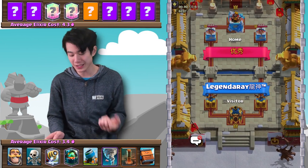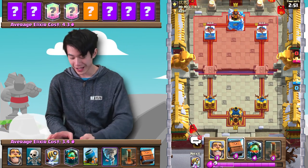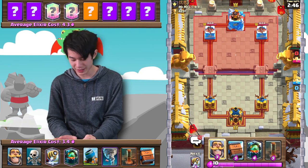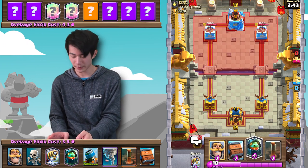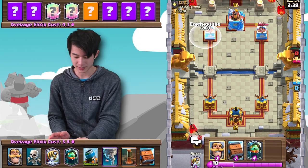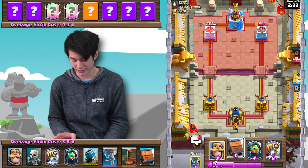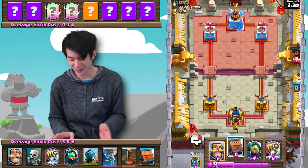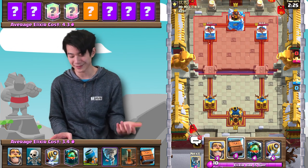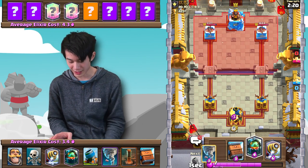Alright, so this match here is going to be against a Chinese player from a Chinese clan. Best of luck. Starting off, not exactly the best starting hand — I'd like to have the Mortar in here. The opponent is also waiting a little bit, which makes me think it's probably not some sort of siege deck, which makes me a little bit more comfortable just cycling an Earthquake here right off the bat. It's only three Elixir.